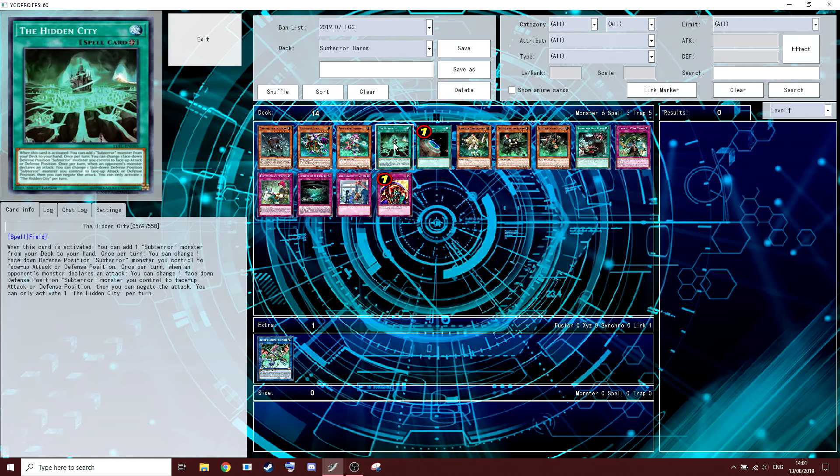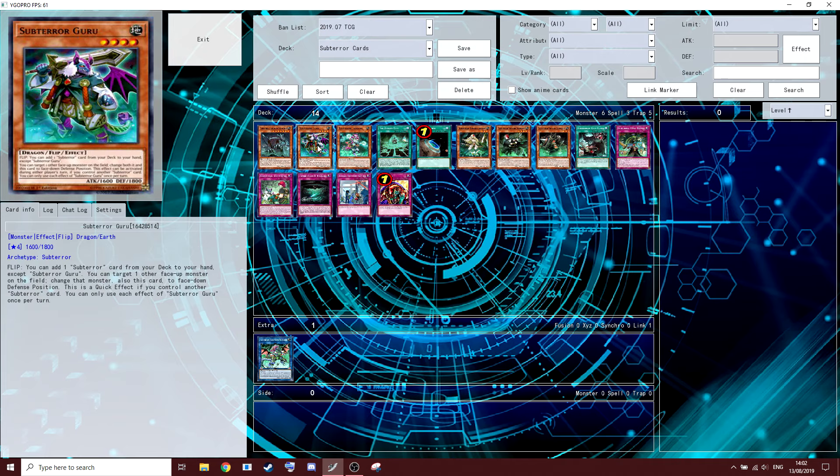Let me read Hidden City now. When this card is activated, you can add a Sub-Terror monster from your deck to your hand. Once per turn, you can change a face-down defense Sub-Terror monster you control to face-up attack position. Once per turn, when an opponent's monster declares an attack, you can change a face-down defense Sub-Terror monster you control to face-up attack or defense position and negate the attack; you can only use this once per turn. So: activate Hidden City, add Guru.